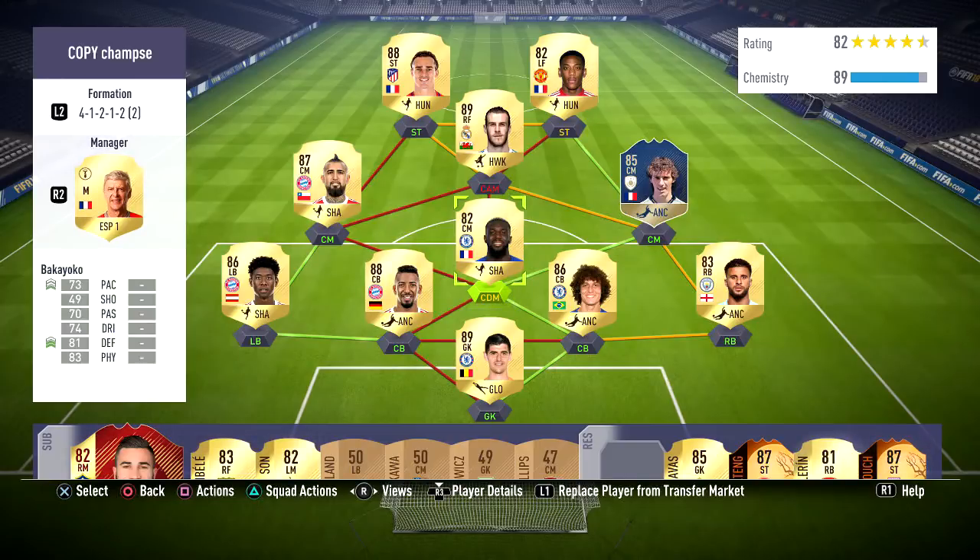Now what makes this formation so good is you have a CDM — a player which is always going to be in front of your back line protecting them, winning the ball back, running back, getting in behind, intercepting the ball, that kind of stuff. So it's really useful to have that.